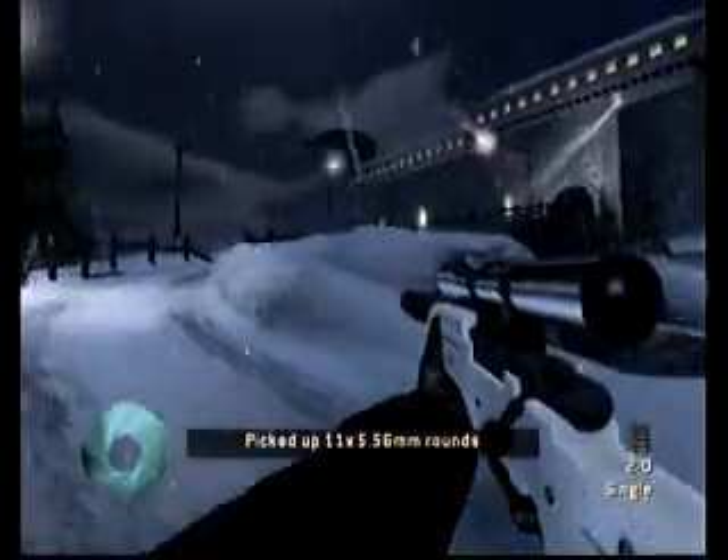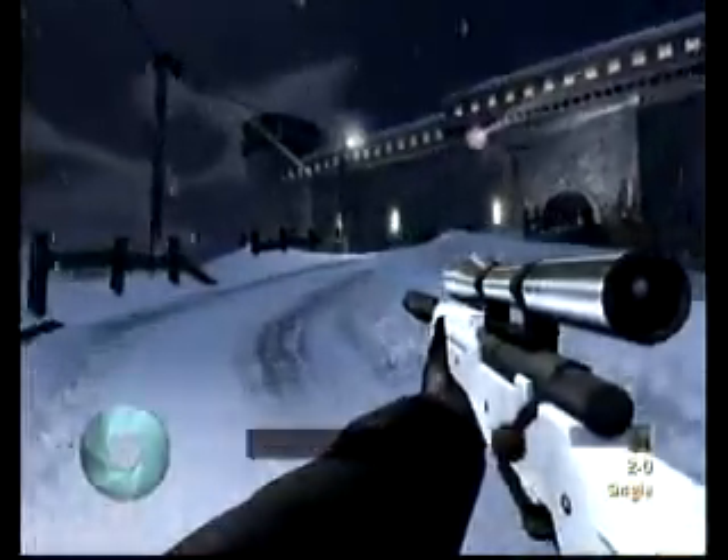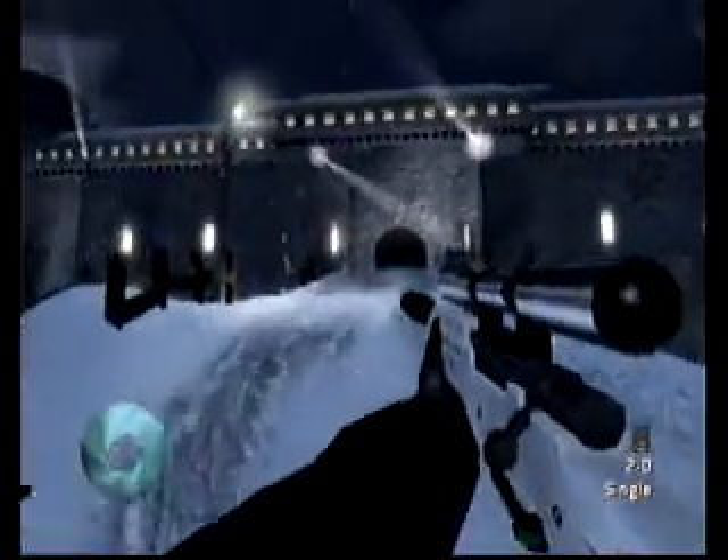There's two more guards up at the door where you need to go, so let's just speed this up with my cheat. Pick up their SJ5 commandos, and you don't have to worry about the searchlights or anything. Just take him out.